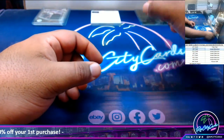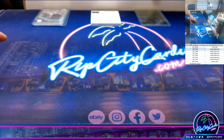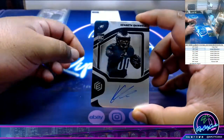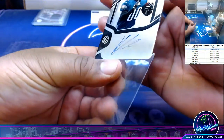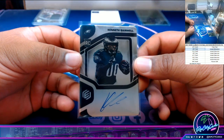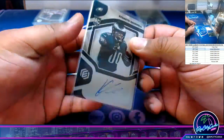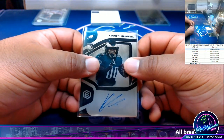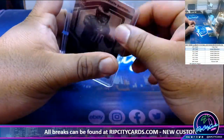Wow Greg, you got a thing for the Steelers, bro. And last but not least, we got Kenneth Gainwell, rookie, $199. Eagles are NFC East, so NFC East goes to JMS.